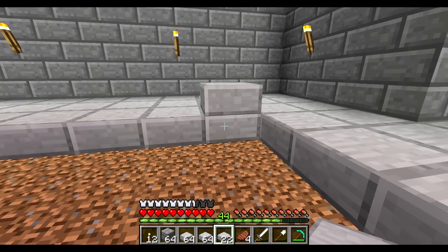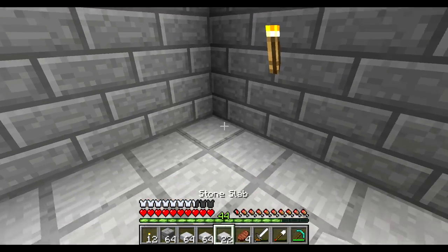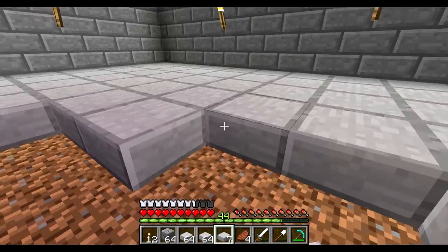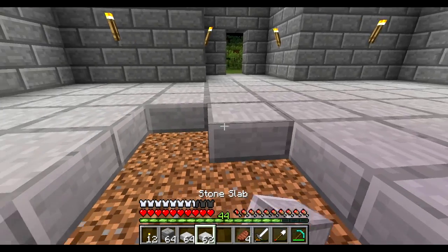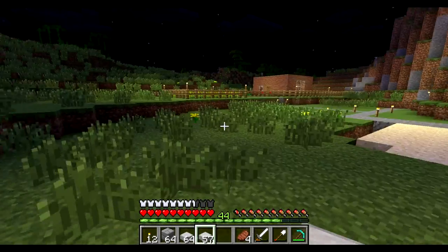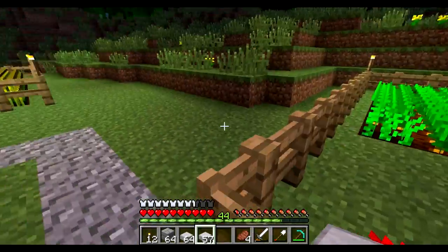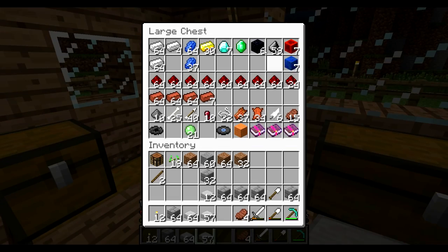I did find a few diamonds while I was out there, so I can make an enchanting table now at the very least. There's also a lot of cattle in the area — I purposely wasn't killing them because I want to wrangle them up and get leather to make books for the library, which allows higher-level enchantments. It would've been nice if I found a village to grab books from, but I still haven't found one, which is weird.